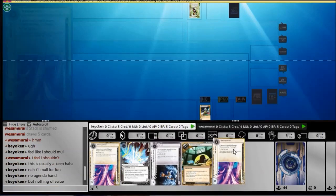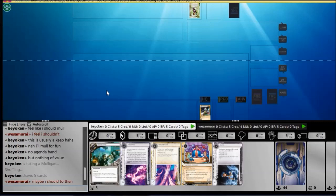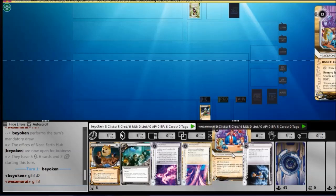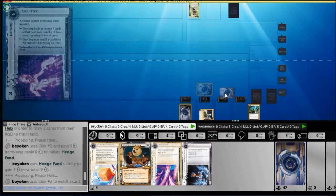It doesn't have money assets to get out of hand quickly. Against Hayley, you know they won't want to run early on, so you really want to put pressure early on by scoring an early Astro. And hey — early Astro. I would like that, but first, install into a new remote to draw a card.